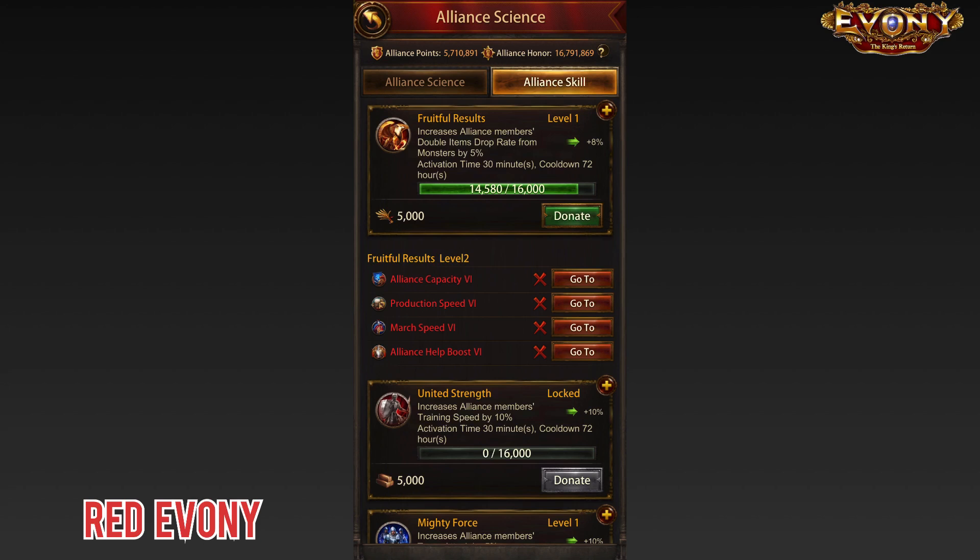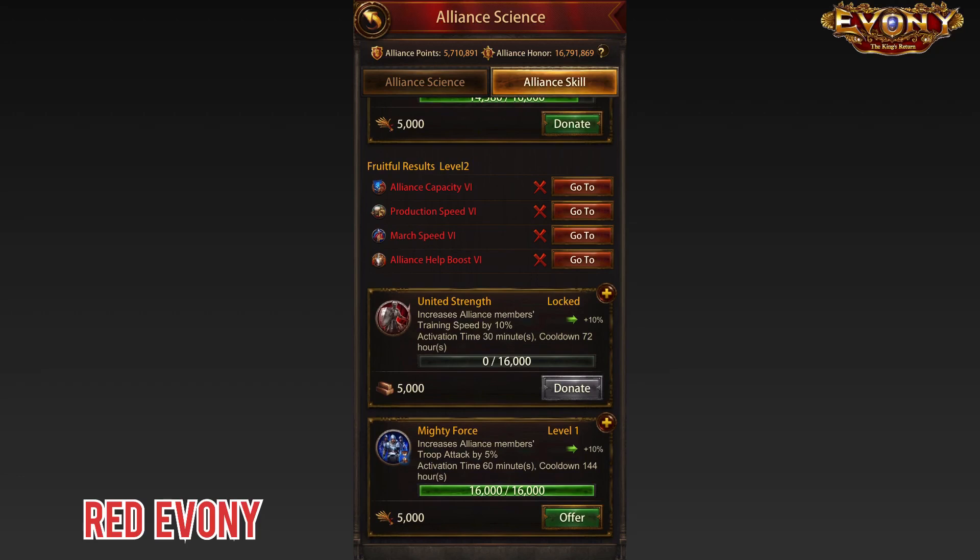The way it works is similar to the Alliance science. You donate a certain amount of resources — you and your Alliance members — and you fill the progress bar. When the progress bar is filled up, as you see from Mighty Force here, the R4 or R5 of your Alliance can activate it at any time. Once the bar is filled up, you can't donate to it anymore, so you'll have to look at another one to be donating to.